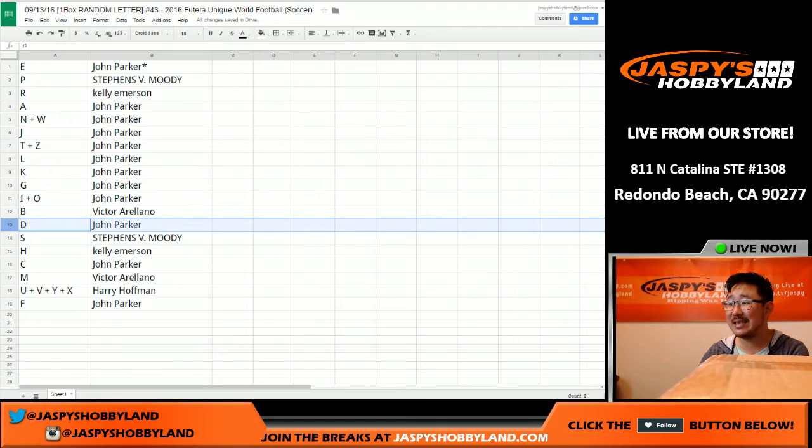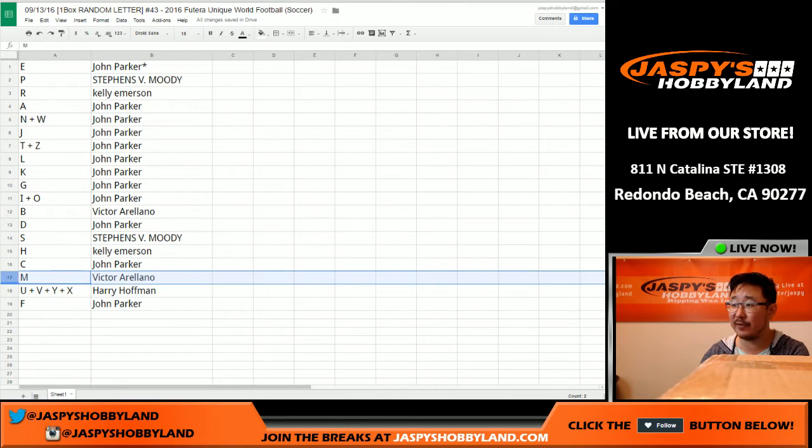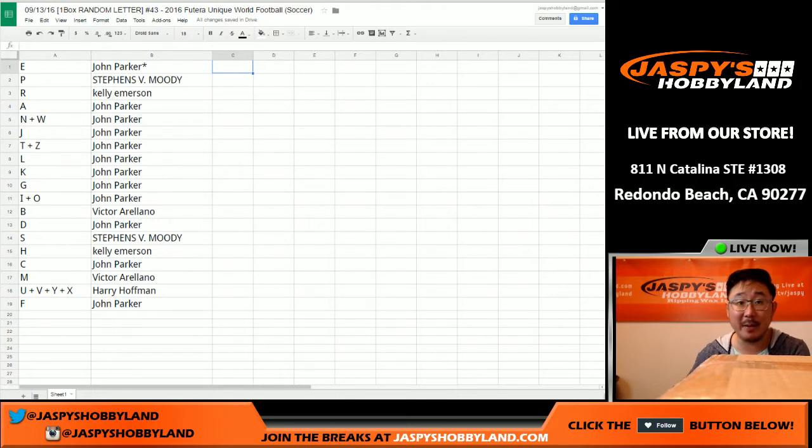Victor, you have letter B. D for John. S for Stevens, Moody. H for Kelly. C for John. M for Victor. U, V, Y, and X for Harry. And F for John. So there you go, folks — that was the randomizing portion of the video. When we come back, we'll see if there's any trades and then we'll have the break. So stick around.